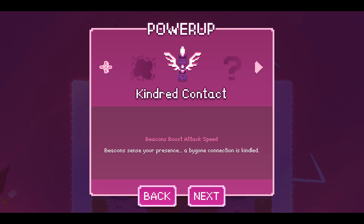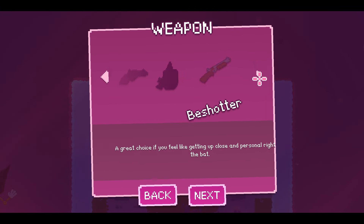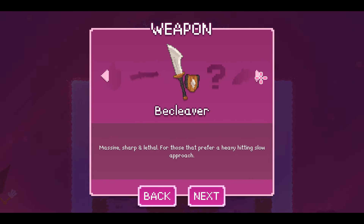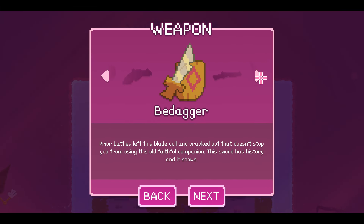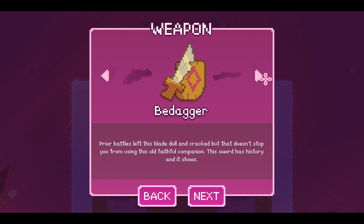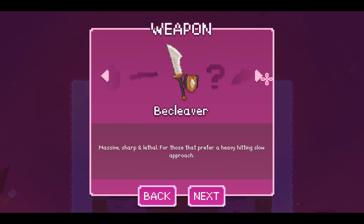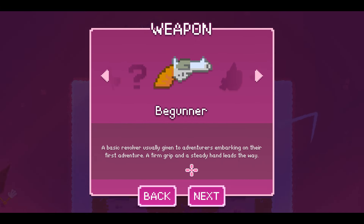Kindred Contact empowers you in each room you enter — there's a beacon you need to activate, and it gives an aura of empowerment to your character within the range of the beacon. I'll get this one. These are all weapons I've purchased — the unique starting weapons for this specific character. You can either pick a ranged one or a melee one: a quick melee, a shotgun, or a slow melee. I'll start with the most basic.